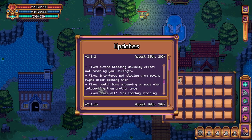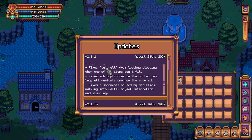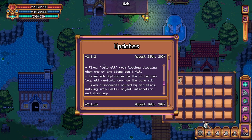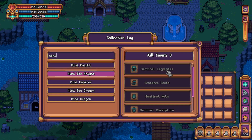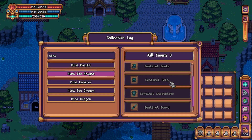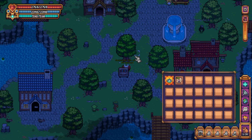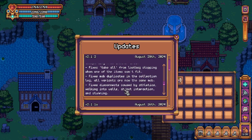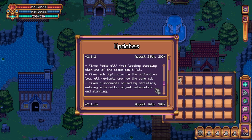Health bars appearing on mobs when teleporting from another area — yeah, this is the one I was mentioning before. Fixes take all from loot bag stopping when one of the items can't fit — we can now loot on a full inventory. Fixes mob duplicates in the collection log — all variants are now one mob. Heading over to the collection log and looking at the mini ice knights, you can see there's not a million of them anymore, though our progress has been reset. Fixes disconnects caused by athletics, walking into walls, object interactions, and stunning — as I'm sure many of you know this one was very painful, any stun could pretty much DC you. I did about 300 kills of snow queen with it myself.